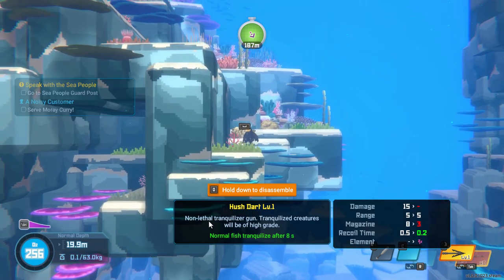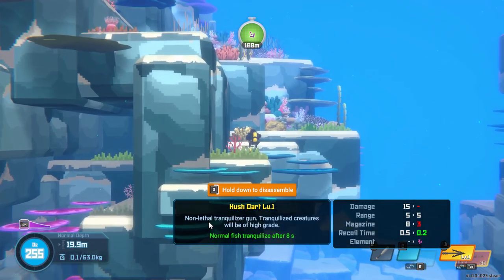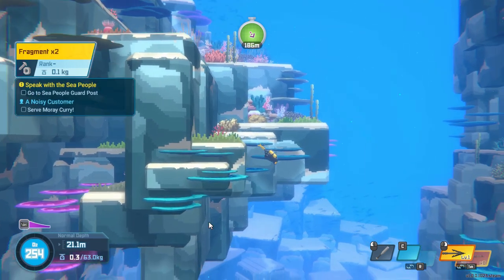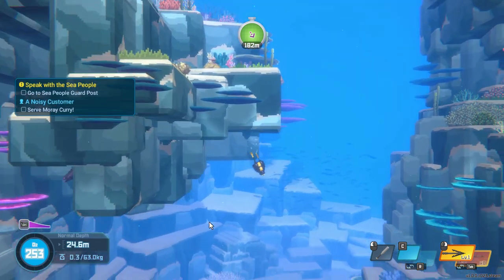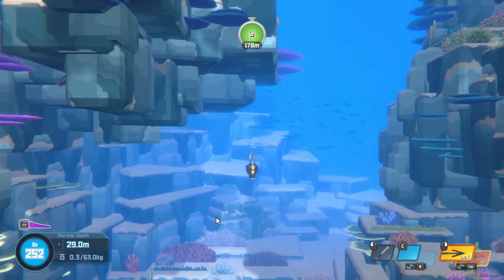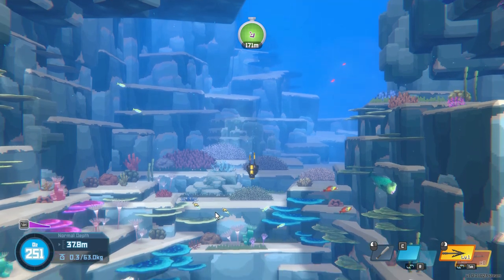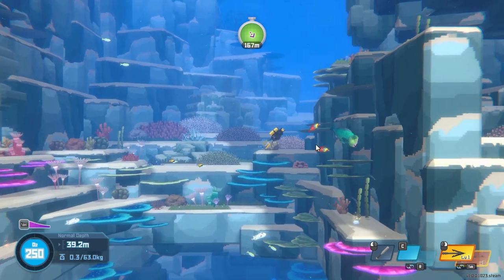What do I need to do to disassemble? Hold Q to disassemble. Okay, there we go. And then we get some stuff that we can take on. Let's go ahead and see if we can get down to the depth we need to and find the things that we need to. I'm not super focused on gathering fish right now except for this one.